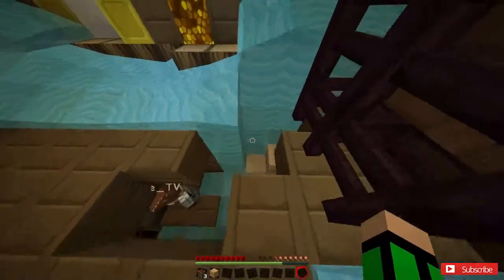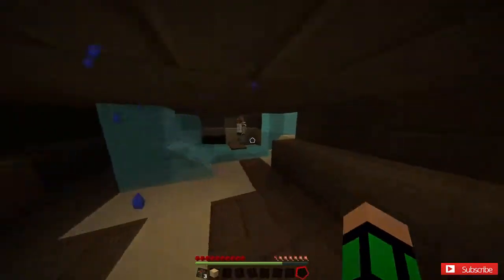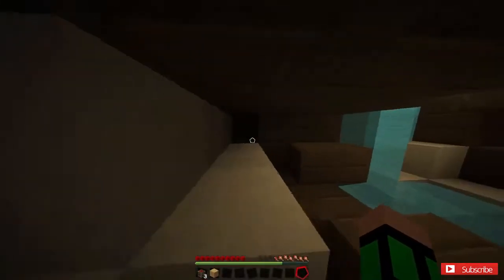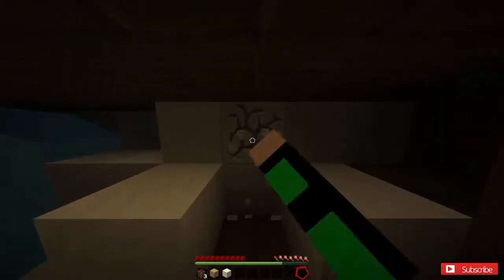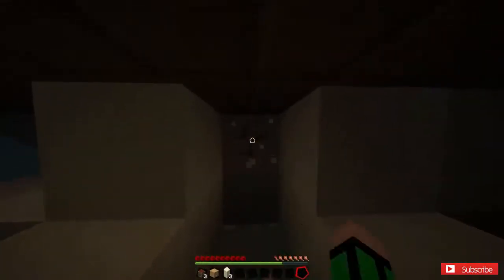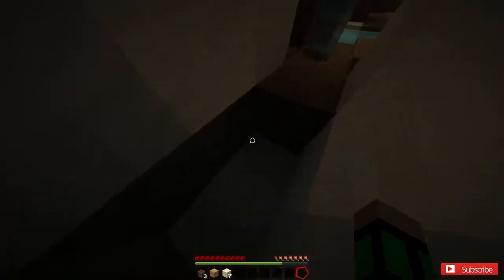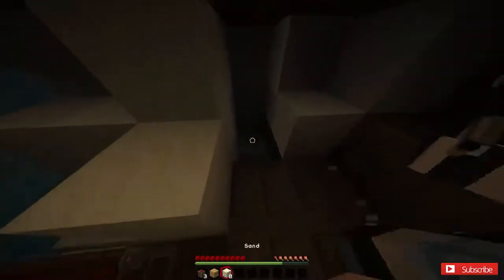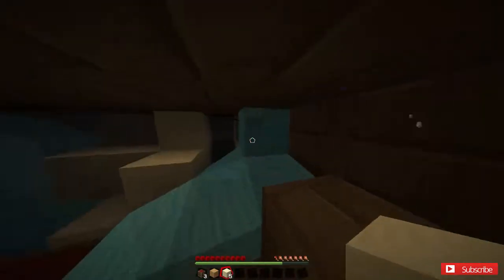I found a bunch of stuff down here — some gold. I'm telling you this is a pirate ship. Should we go through the sand? I think we're trapped down here but if you dig up we'll get out. What part of the ship is this? I think this is the front end of the ship.